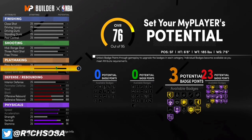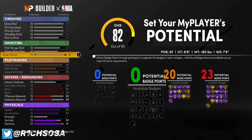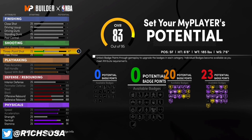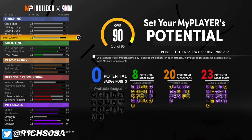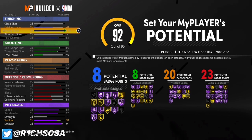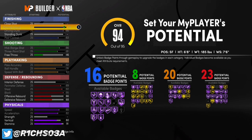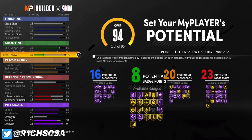For the playmaking, we're maxing out speed with ball, ball handle, and pass accuracy — getting 20 badges right there, which is a really good setup. Now for the shooting: free throw goes up to a 46, but mid-range and three-pointer are both maxed out for 8 badges. For the finishing: post control is going to be an 83, driving dunk is a 95, and the driving layup is going to be a 94.